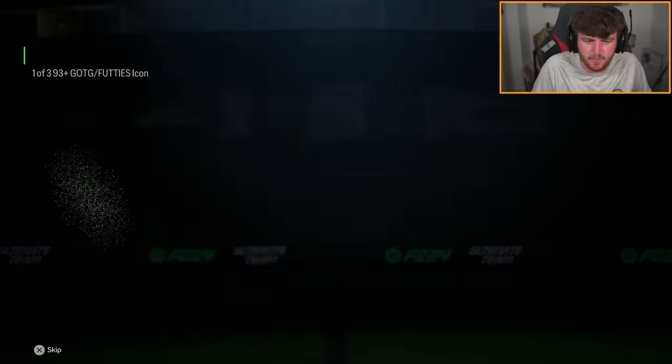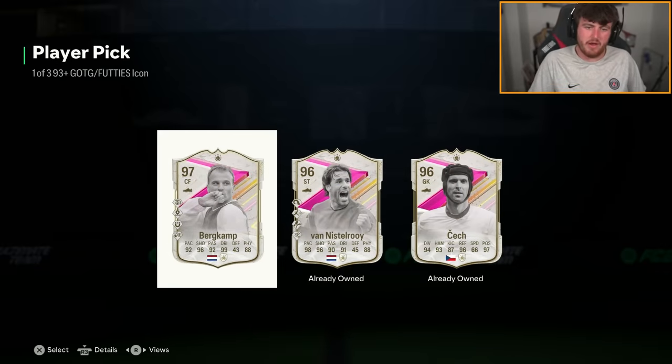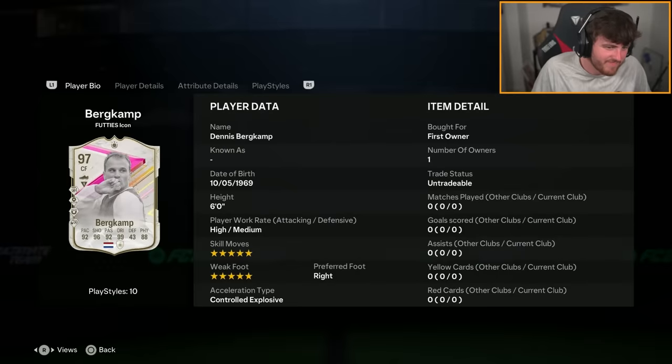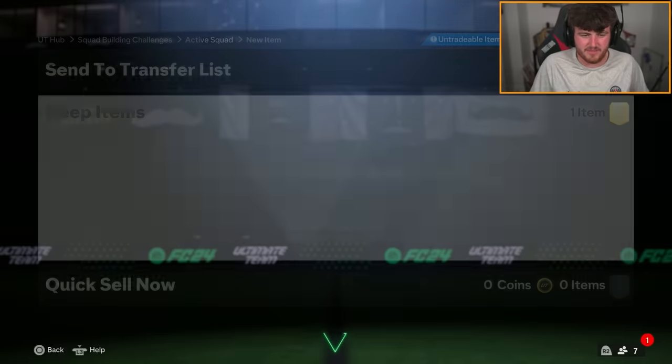Next one on my account now. Come on EA, please. What are the big Brazilians? I mean, it's quite nice seeing all footies, but this Bergkamp card — this is a card you release during like Team of the Season, mate. Be decent then.